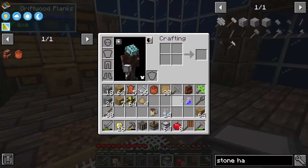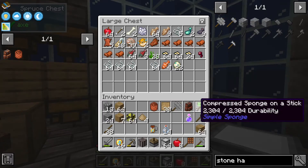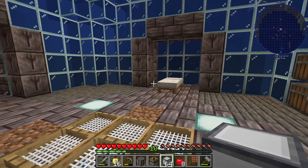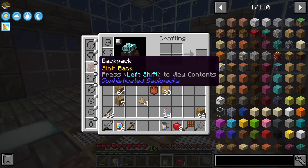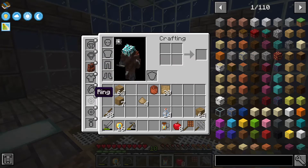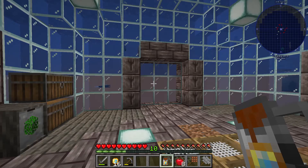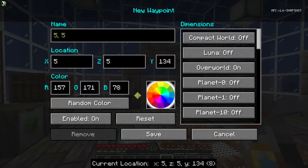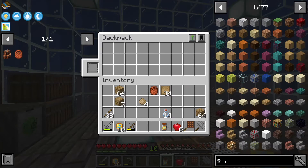We need to clean out the inventory of a bunch of junk and then get prepped for the Tinkers work we're doing today. With the backpack, just like anything else in modded, we can put this into our baubles slots. We are now wearing the backpack — all stylish. If you press a certain key — by default it's B, but that opens waypoints, so I changed it to I — that opens up the backpack.